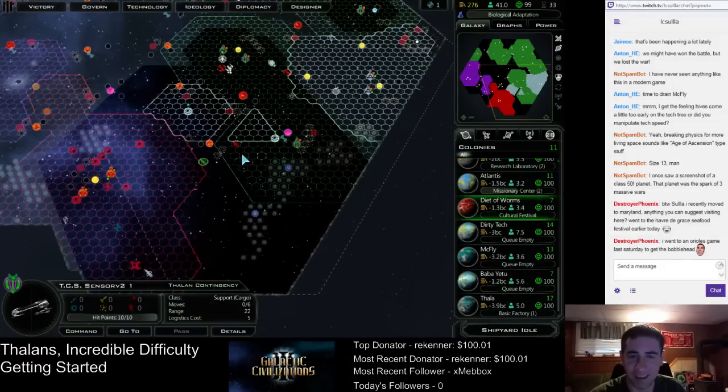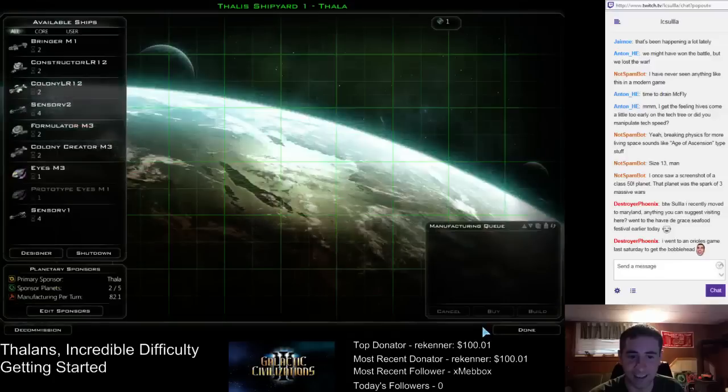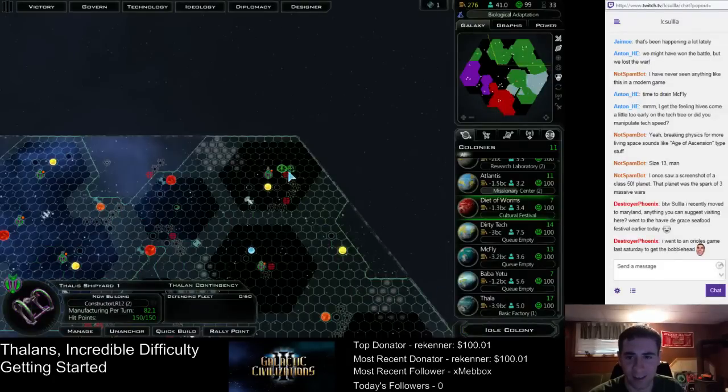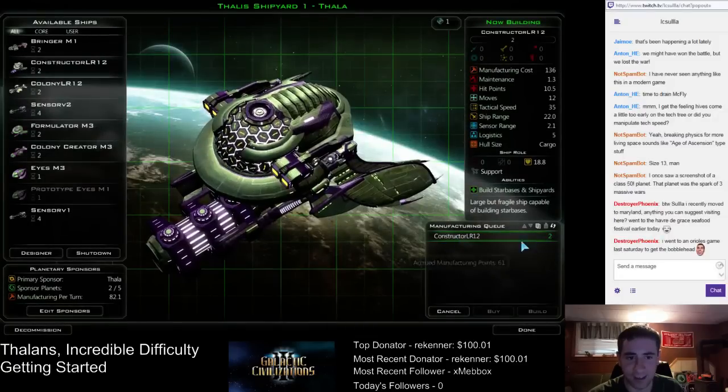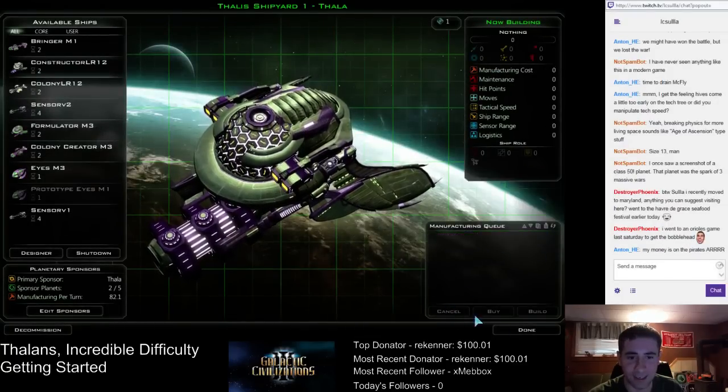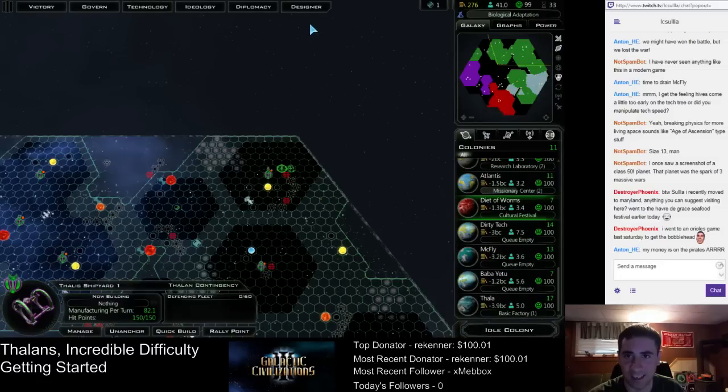We apparently have quite a bit of influence down here. And now we're at the point where we just tell them to auto-build — well, that's not true. We might as well make use of our trade routes. Let's design a trade ship and get some trade going, if the game doesn't crash again.